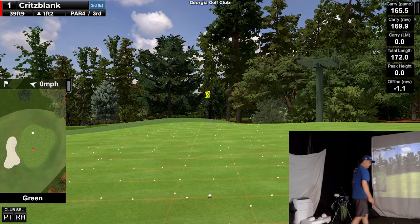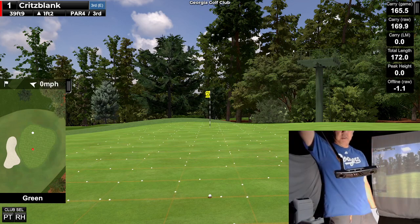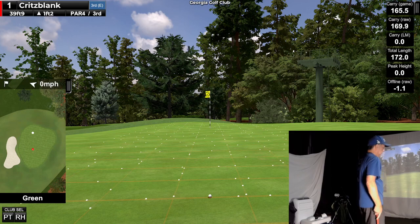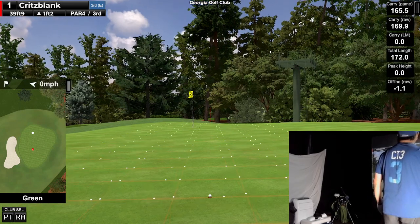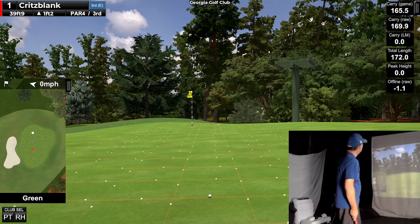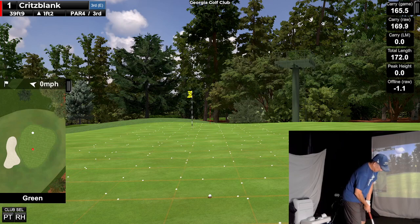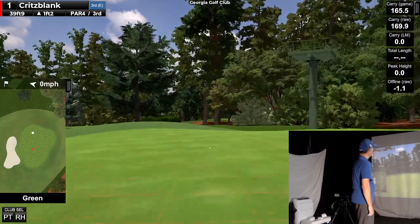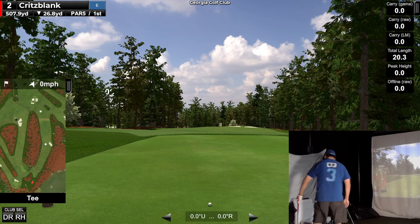Alright, we're on the green. Today I am using my old Scotty Cameron — my daughter was using it, but she's not playing golf these days, so I took it back. What do we got here? A little uphill. We aim to the right. It's only about 40 feet. I don't know how fast these greens are. Close enough.